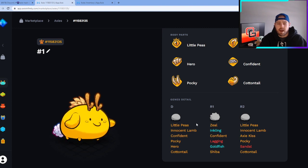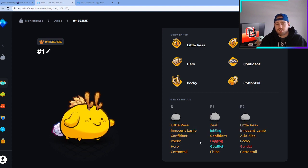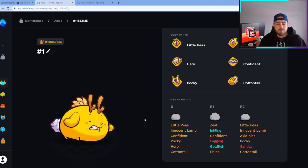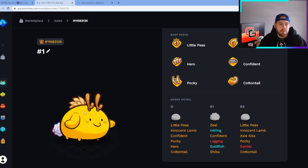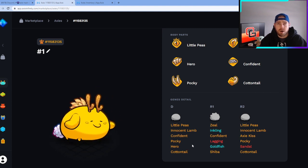You'd want to pair it with something that has a strong Innocent Lamb and strong Pocky, or just strong horn and ear cards. Overall this is a fantastic Axie — good for PvP and decent for breeding. I'd give it a seven out of ten for breeding going forward. It would be the second best for breeding, while the genes from number two were a little better, but number one came out with all the parts we want, so it would still be a strong breed.